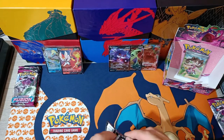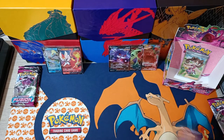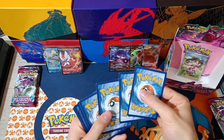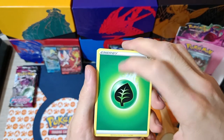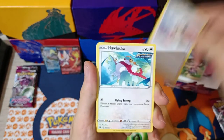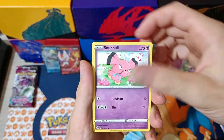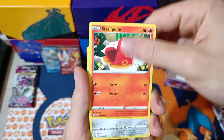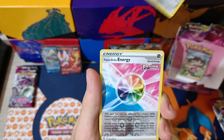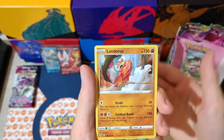Last four packs — I can still pull something. Come on, we're going for the Alt Art. We have Leaf Energy, the Dancer, Hawlucha, Leavanny, Barracuda, Snubbull, a Geodude, Sizzlipede, Klefki. Reverse Fusion Strike Holographic Energy. And Landorus Holographic — alright!